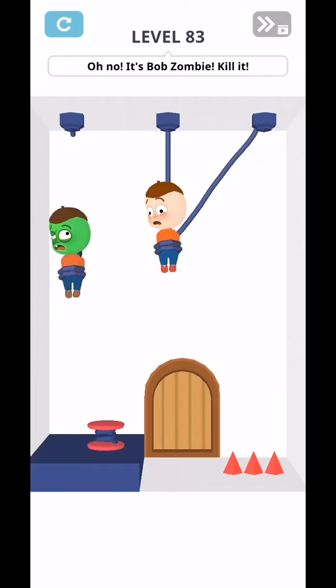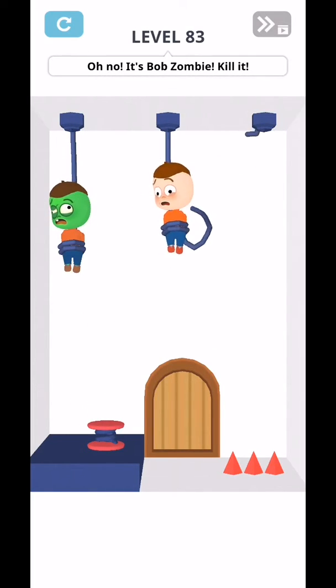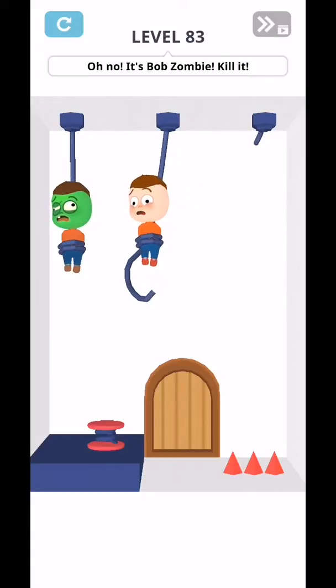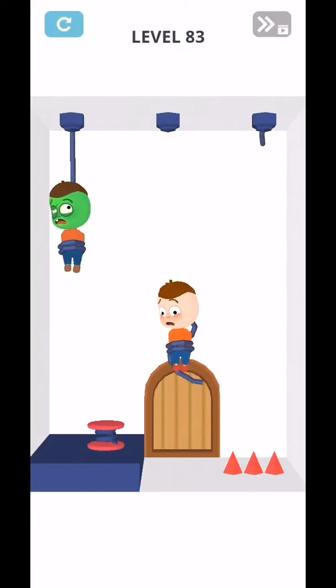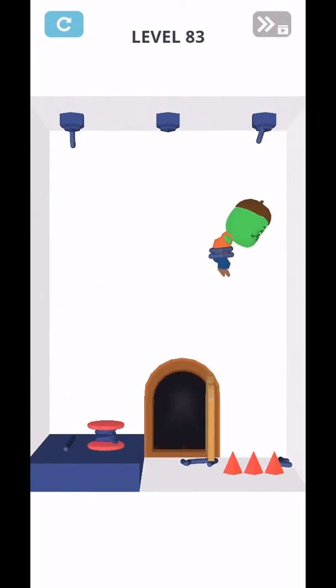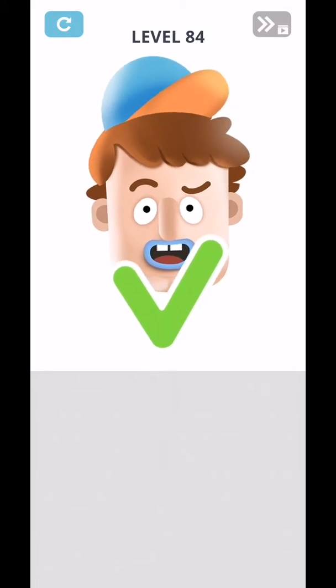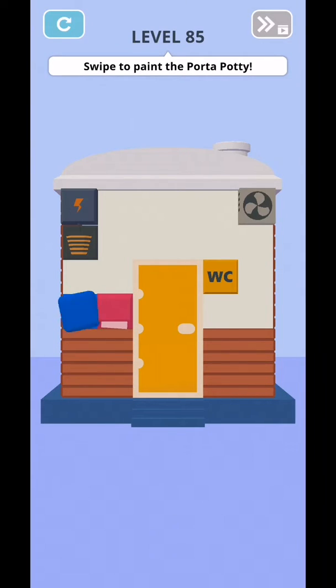First, save this book, then kill this — complete level 84. Give him a new chin, give him a new chin — complete. Level 85: swipe to paint.